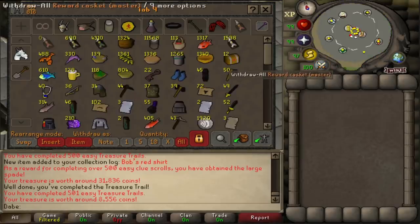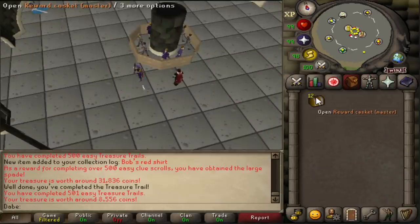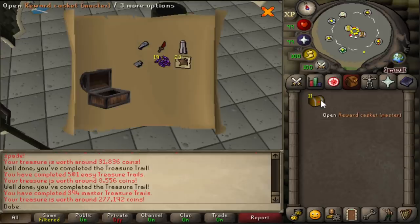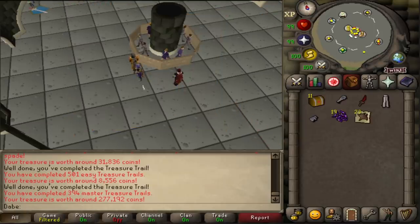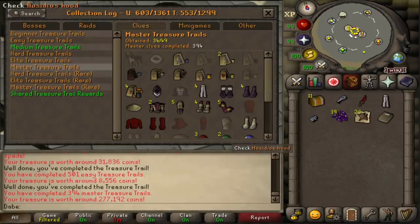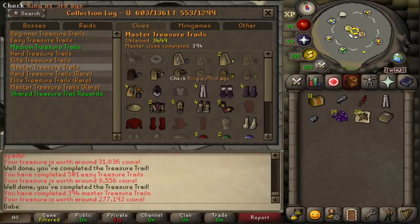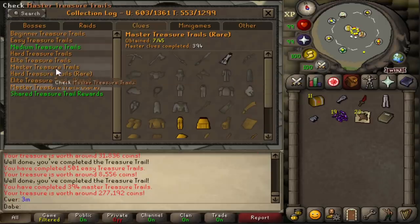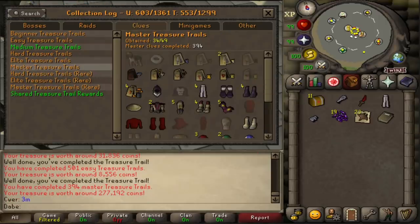Would you believe me if I said I almost forgot the entire point of opening these was to actually get these master caskets — that I definitely didn't forget about until I ran all the way to the Grand Exchange? You know what? Let's open the master clues. Starting off strong with some Robe Bottoms of Darkness. I should probably check how many master uniques we have. It looks like we have 34 out of 49 of the non-mega-rare stuff.